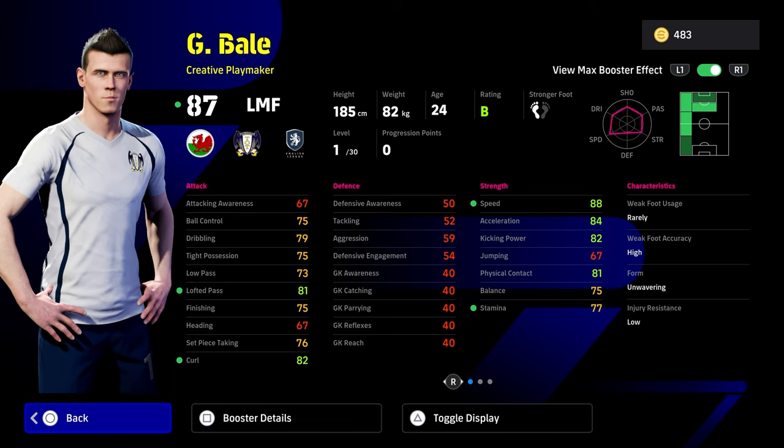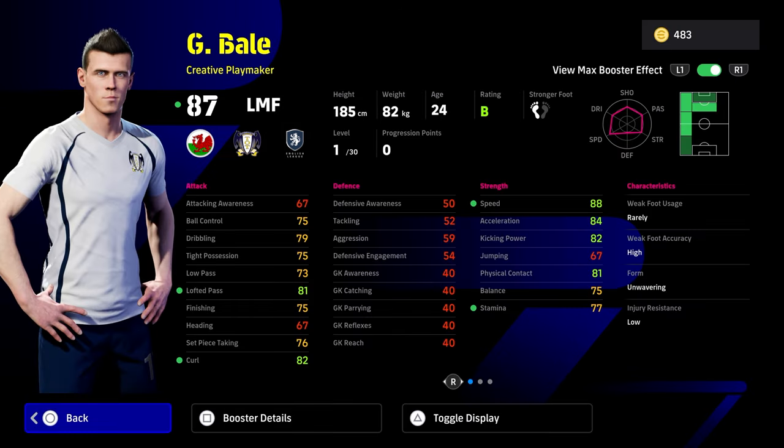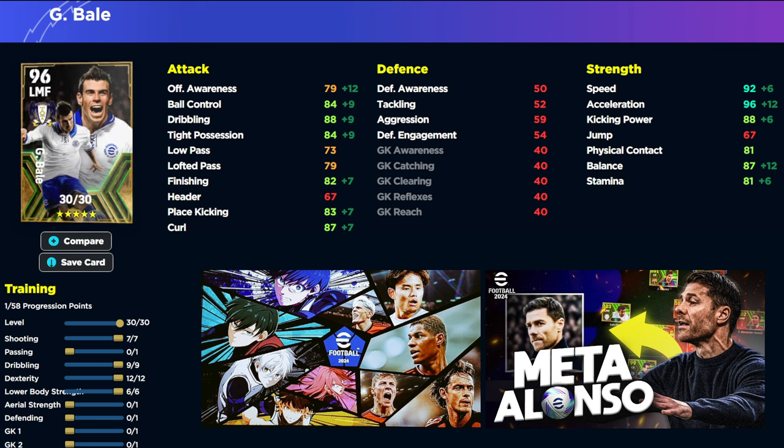I do think they'll bring out a way better version of Bale down the line, but he is a new kind of booster card and a lot of people will go for him. Off the rip, he does have pretty much 90 speed - 88 speed with that. This is a build that you can go for: 97 speed, 95 acceleration, 90 kicking power, physical contact, balance and stamina is really tight, and really nice dribbling and ball control with lofted pass, and only 82 into finishing. You're going to get all the boosts where you want him, maxed out acceleration, and offensively he's going to be extremely good with tight possession and dribbling at 90.